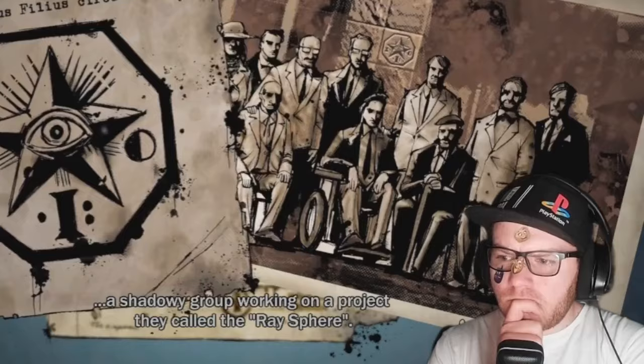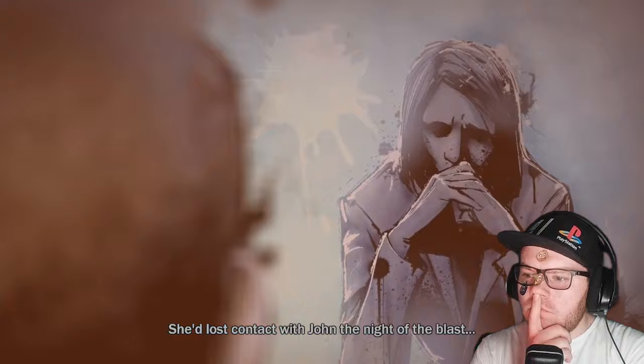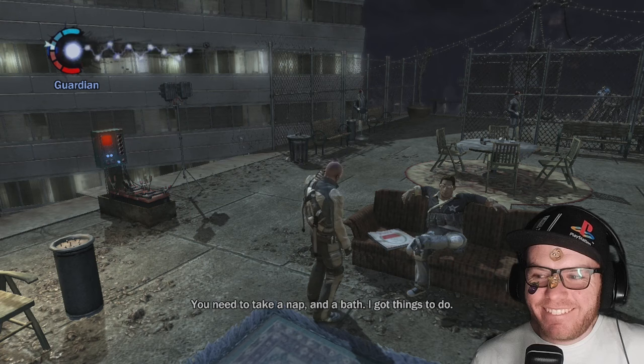Moira was requesting Cole's help to locate her husband, John, who was assigned by the FBI to infiltrate a shadow organisation within the city. This organisation was working on a highly classified project known as the Ray Sphere — a device designed to absorb the neuro-electrical energy of a large group of people and concentrate it into an individual. Moira had lost contact with John the night before the blast. She offers us a deal: help locate the Ray Sphere and she'll give us our freedom from the city and clear our names of any crimes related to the blast. After making it back into the city, we relocate Zeke and start the pursuit for John.